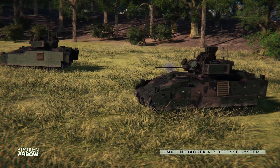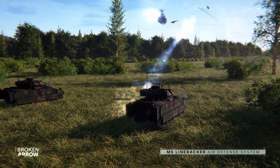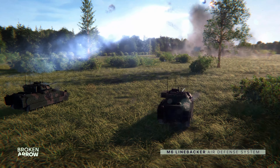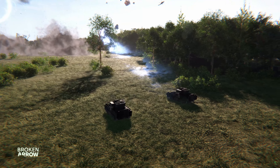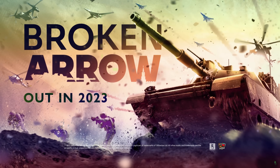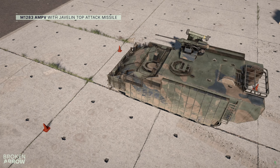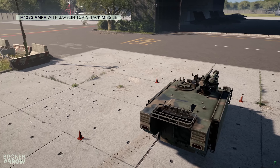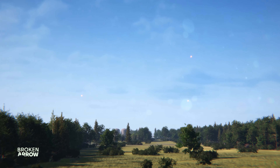Another variant of the AMPV family, the M1283, is showcased with what appears to be a reactive armor upgrade as well as the removal of a .50 cal turret, but then adding on the R800 RWS — remote weapon system. This is equipped with a M240 medium machine gun, a 30 millimeter autocannon, and last but not least a mounted Javelin anti-tank launcher, probably made pretty famous due to the ongoing events in Ukraine as of late.